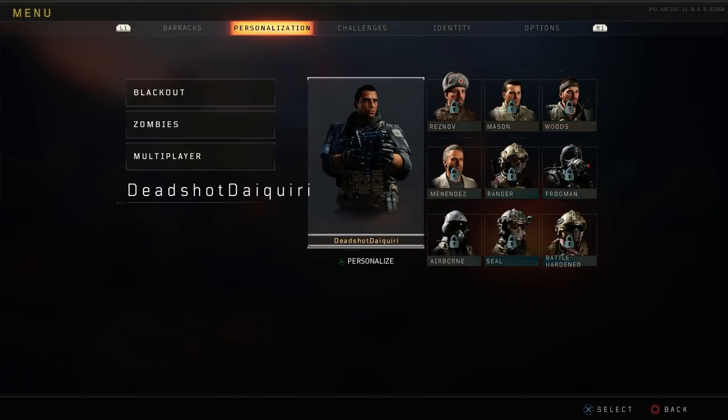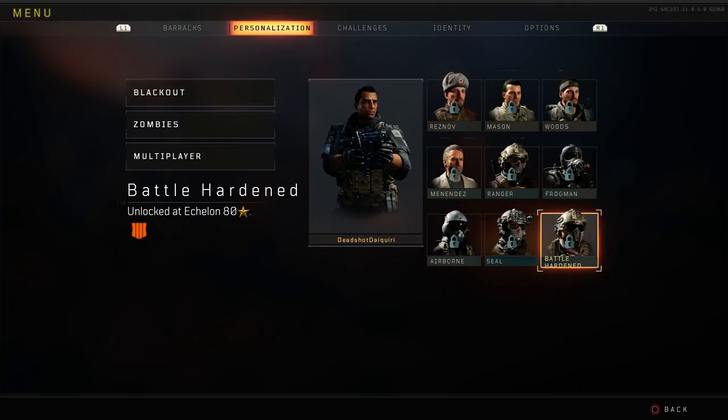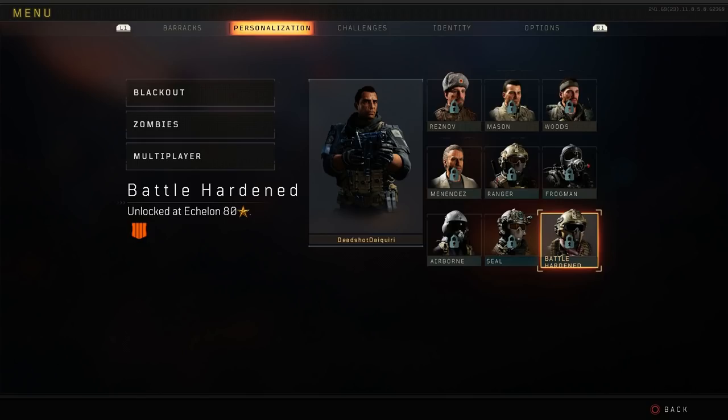The next set of characters are ones you unlock just for leveling up. On screen they include Ranger, Frogman, Airborne, Seal, and finally Battle Harden. Basically, you unlock a character every 20 levels. Ranger at level 20, Frogman at 40, Airborne at 60, Seal at 80, and then Battle Harden is 80 with a star. I'm not sure what the star is — I'm sure it's some sort of prestiging once you hit level 80, you go through all the levels again, and that's when you unlock Battle Harden — but no one's seen that yet, so we'll have to wait and see.